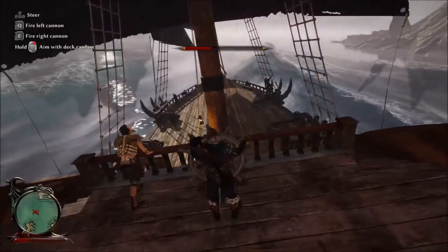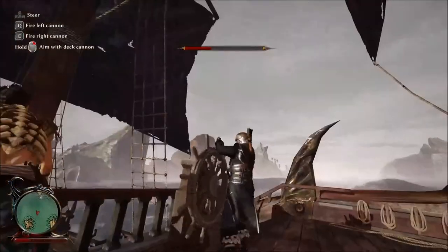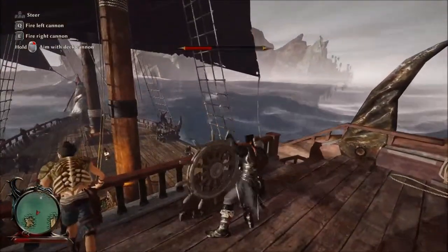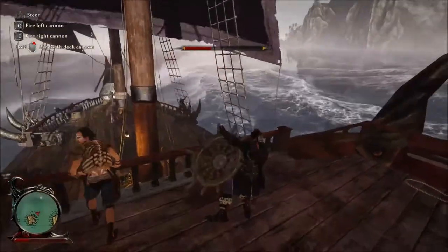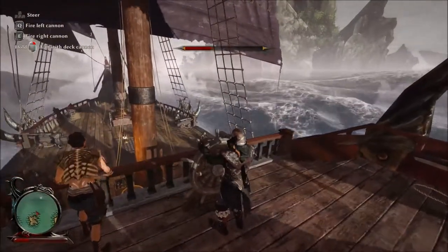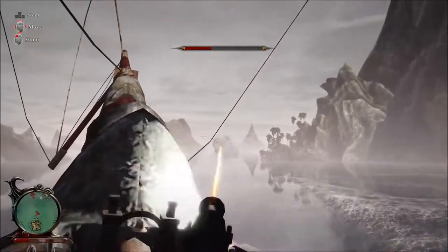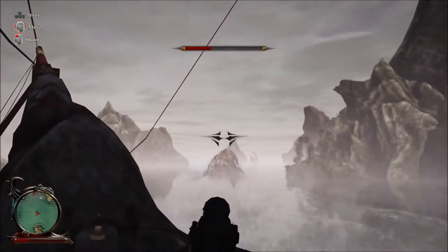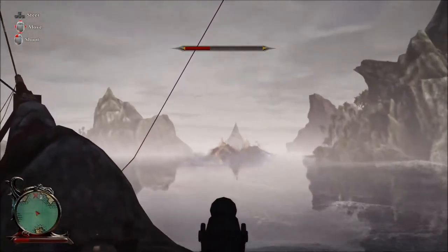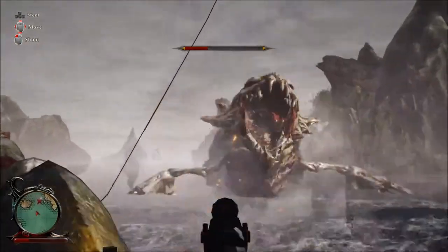For me the hardest part was just trying to angle the gun, because I play on the reverse Y axis but the gun is on a non-reverse Y axis. So it really throws you off whenever you're trying to steer the ship and then shoot him with your gun. Here you can see how he's coming at you — you might think he's jousting, but if you hit him and he doesn't go into the water, that means he's not jousting, and you can actually follow up with a good broadside attack.